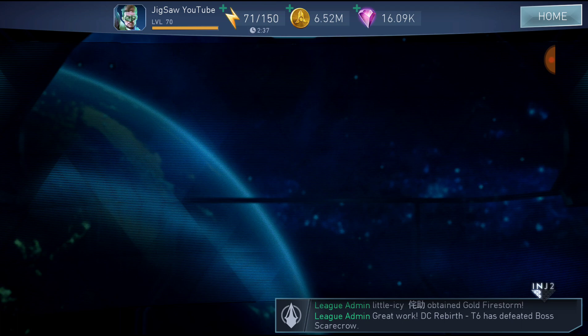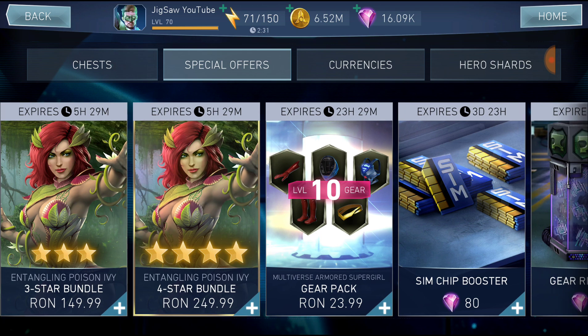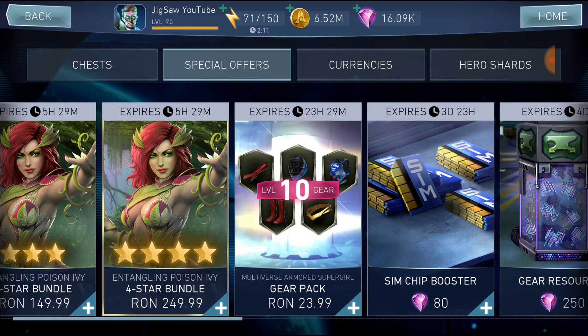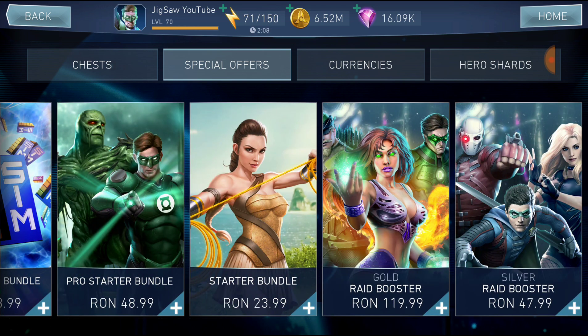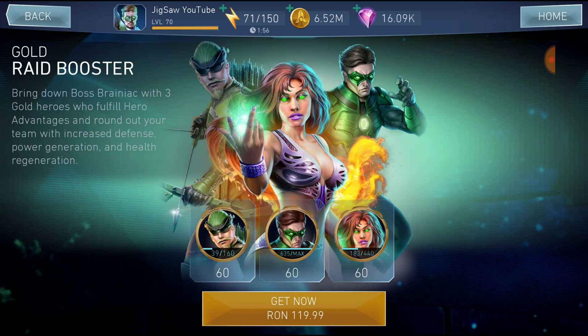Avoid at any cost special offers like a Poison Ivy four-star for a huge amount of money — that is clearly not worth it because this character is a challenge character and you'll probably get her much sooner and much cheaper. All those bundles like pro starter bundle, starter bundle, raid booster silver — those are ripoffs for the amount of money they offer so little.